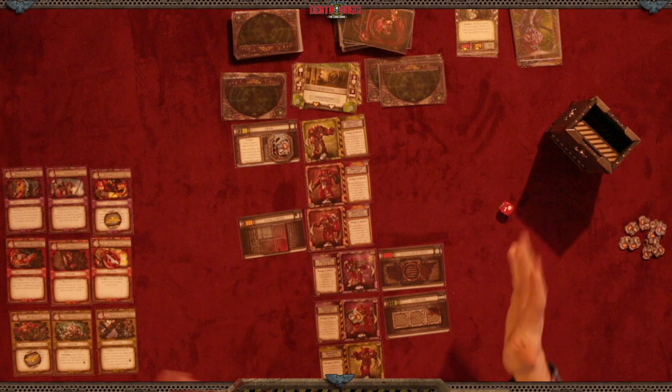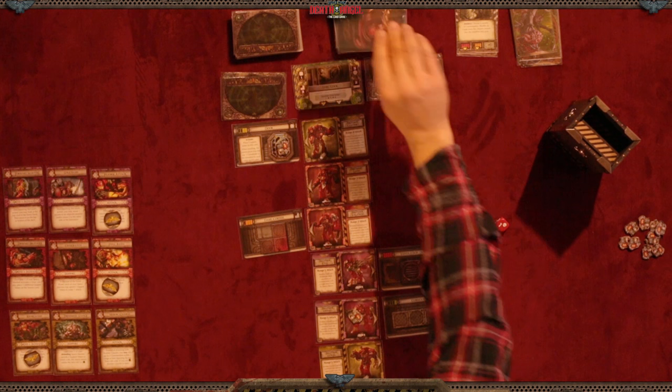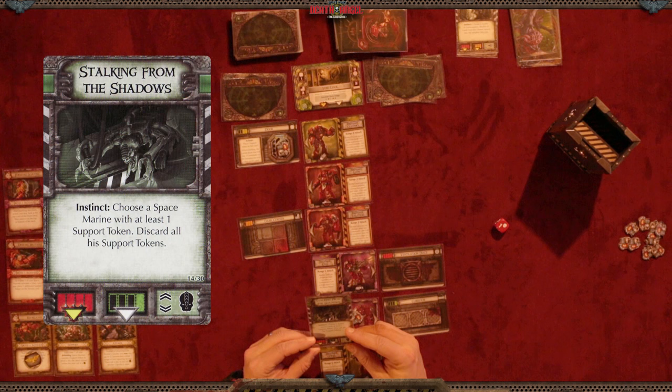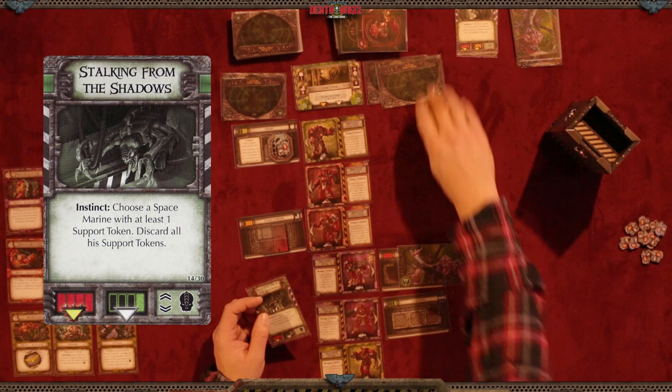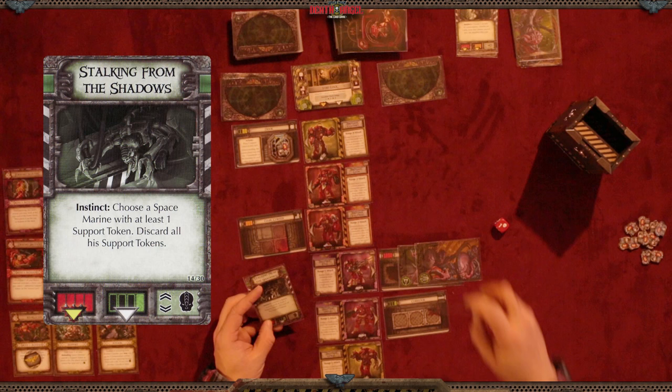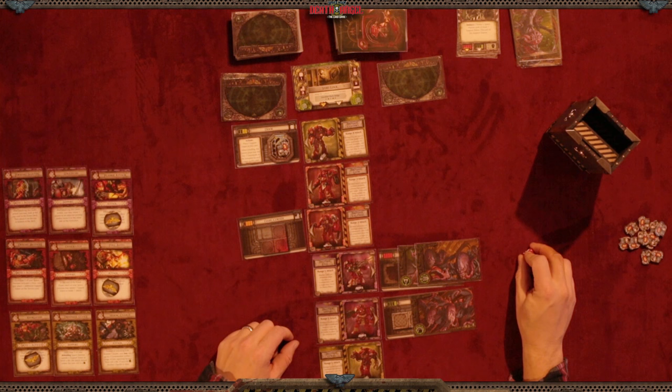My microphone is back. Moving on to the next event: Stalking from the Shadows — choose a space marine with at least one support token and discard all his support tokens. Sorry, brother Amino. On red there will be a heavy attack of two cards, on green an attack of one for the corridor. Anything with a skull icon moves up and down, but there are no gene stealers with that symbol right now.